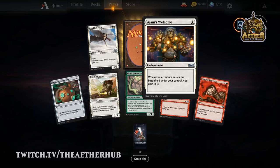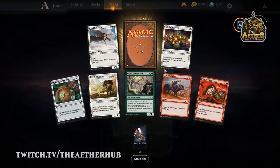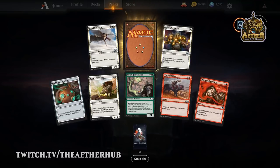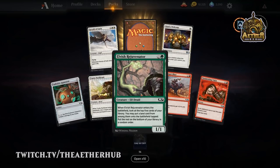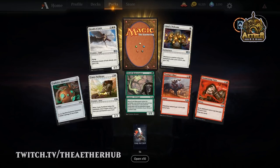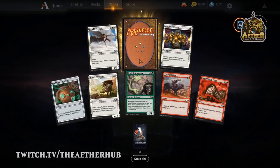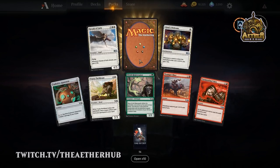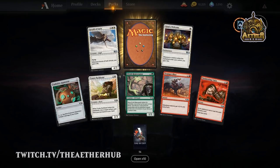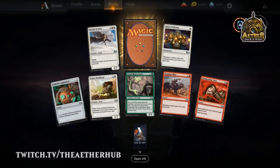I love the artwork on Ajani's Welcome — it looks very digital but I like the composition of it. Eric Deschamps has done lots of incredible work for the game. Elvish Rejuvenator is pretty decent — it's ramp if you need it. Off the top of my head, I believe we've opened two rare wild cards and one mythic wild card out of our packs so far. I'm pretty sure it's three total — two rare, one mythic.